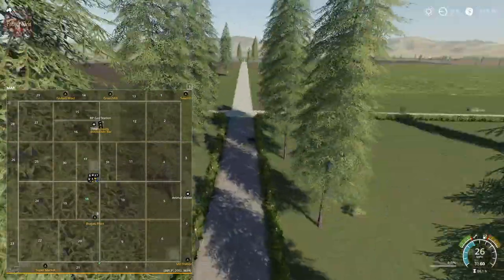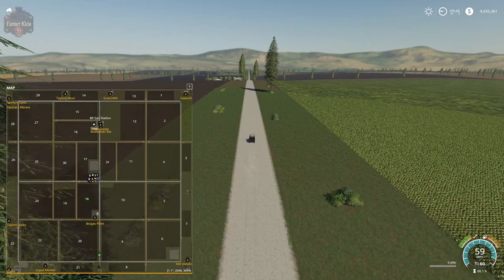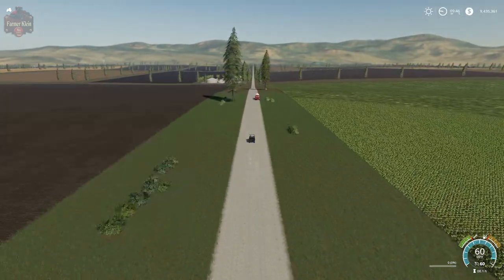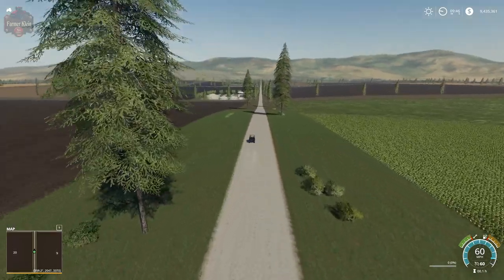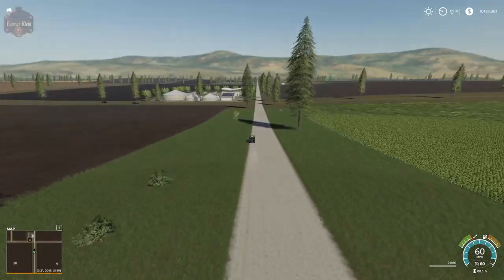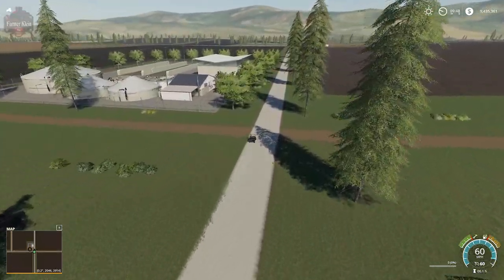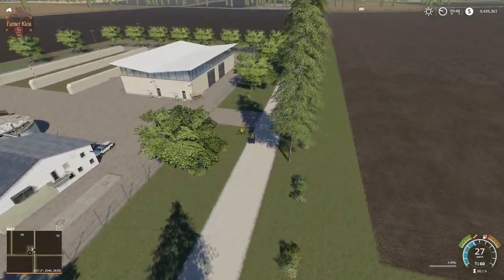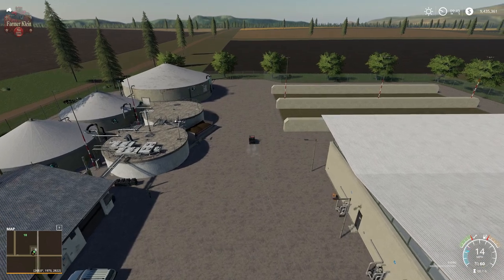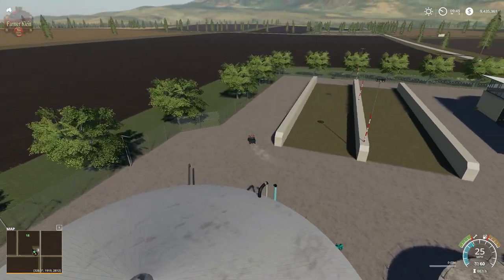I'm going to head up north to check out the BGA, then go down a block and south. As I said earlier, the BGA is included in the starting land you own under new farmer mode. It's the standard FarmSim 19 BGA. We have the digester there, digestate out, and then the two large open-sided bunkers.